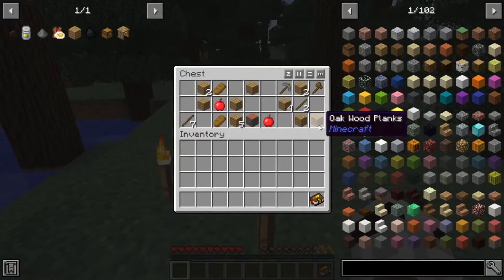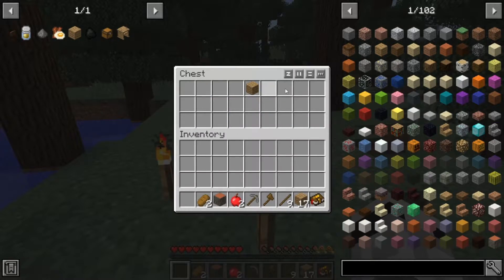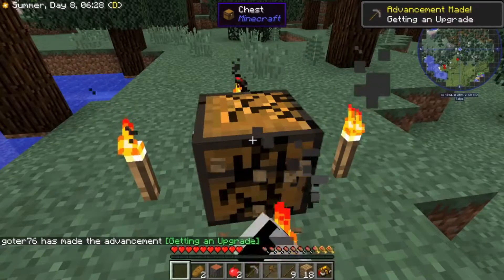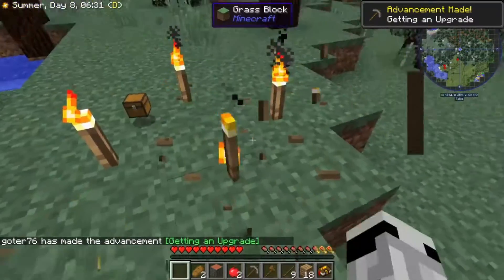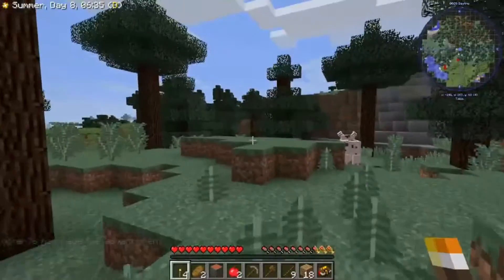Let's take a look at our starting stuff. We got some nice tools to begin our journey with. We also have the click and drag feature which is always amazing. And we'll also take this chest and these couple torches with us for a little starter thinger.